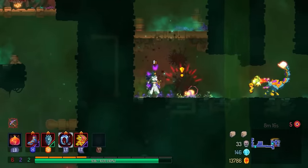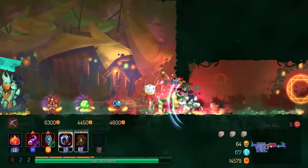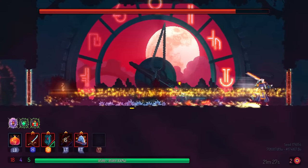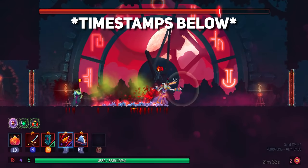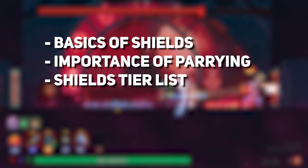In Dead Cells, shields make up the core of a defensive playstyle. There is no better solution to a flawless biome clear or a boss fight than with the help of shields. My name is Psyche and today's topic will be all about shields and parrying. The video is timestamped for your convenience, so let's start with the basics.